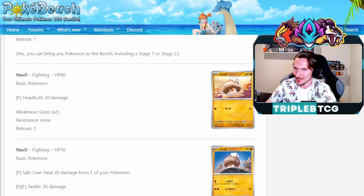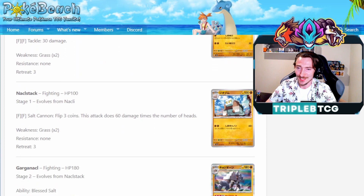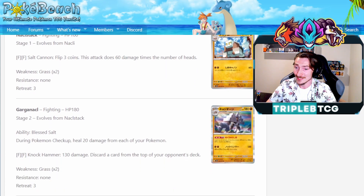We're also going to get Nacli — it sort of looks like a little Goomba or a toad mushroom. Two copies in this set. One has Headbutt for a fighting energy doing 20 damage, the other has Salt Cure — heal 20 damage from one of your Pokemon — and Tackle for 30 damage. It evolves up into Naclstack, which has Salt Cannon for two fighting energy: flip three coins, 60 damage times the number of heads, so potentially 180. It's mostly here to evolve up into Garganacl, which has the ability Bless Salt: during your Pokemon checkup, heal 20 damage from each of your Pokemon. Between-turns healing is pretty nice, especially against spread. Its attack Knock Hammer does 130 damage and discards a card from the top of your opponent's deck — a little bit of chip hitting and some mill.